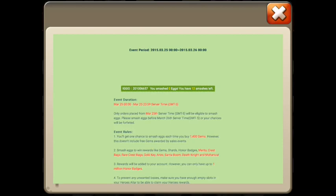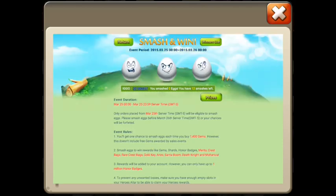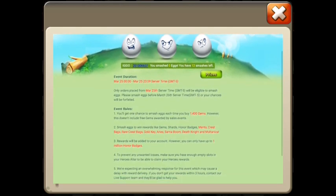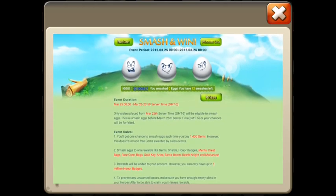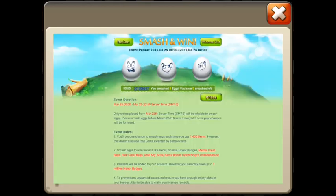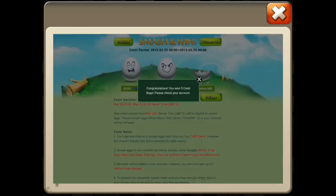Hopefully we will get a Moltenica, but it doesn't seem like that. I really don't want to go into these events because I don't want to get a hero I already have. Let's do the first egg: 60 shards, not bad. Middle: 5 crest bags, 100 Merit, 5 crest bags, 150 gems, 100 gems, 500 honor badges, 25 shards, 5 crest bags, 900 honor badges, 900 honor badges and 25 shards, 60 shards.